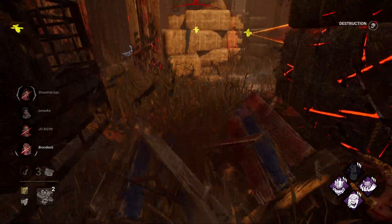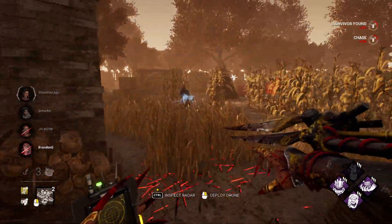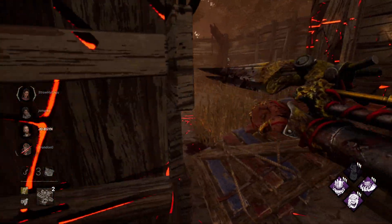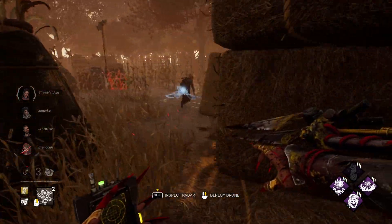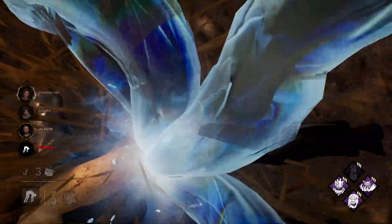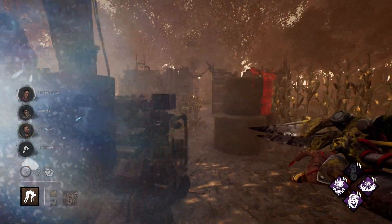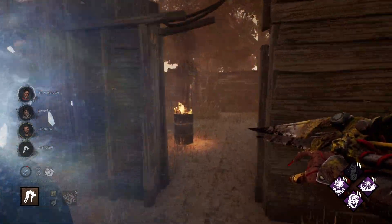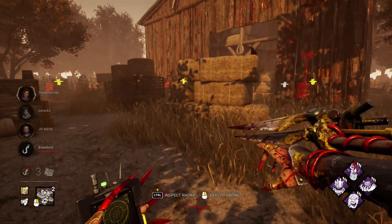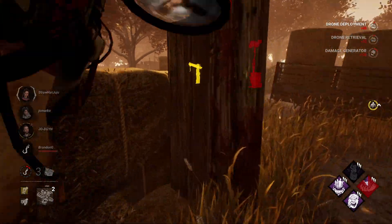I just feel like the survivors today are rethrowing pallets at the right time — playing in a weird way that I can't predict. They're throwing me for a loop. She pre-dropped that pallet, which was good play. Beelining for this one — she pre-drops too. I baited that one. Now I need to get her hooked right now, need to get some Oppression points going. I'll head straight to the middle — someone's on a generator.